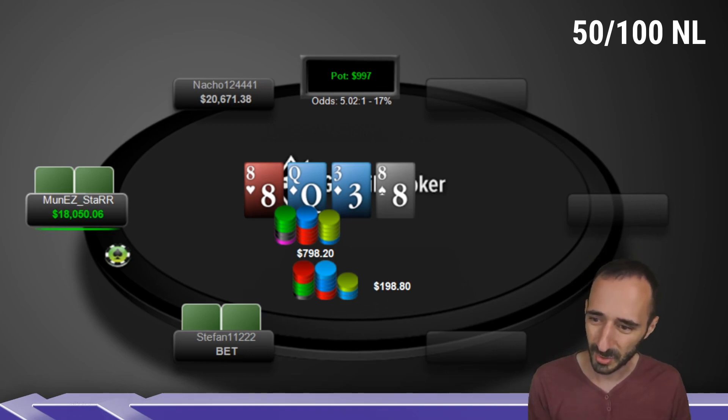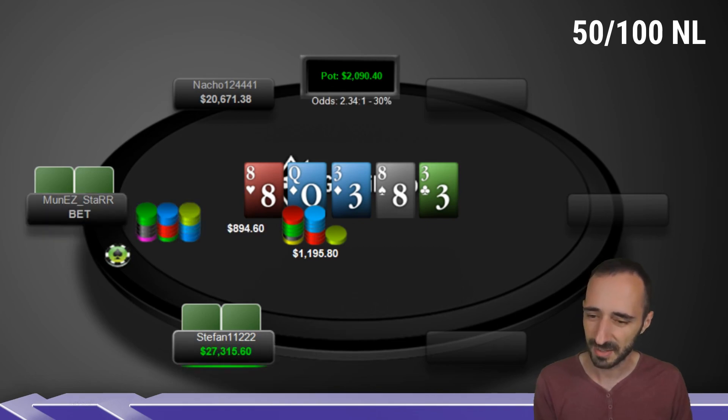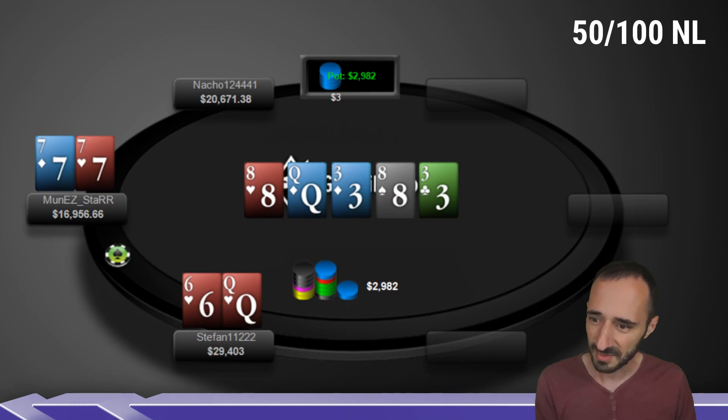Stefan donks — a pro donker. Muniz defends, we get the 3 of clubs on the river, so double-paired board. Stefan checks, Muniz fires out a 75% bet, and Stefan calls. Stefan shows up with queen-6 of hearts. Play makes sense for his hand on every street: called flop, donked small on the turn, checked river. You could also make a case for another small value bet. Muniz actually shows down 7s, which is certainly an altar bluff — actually a very thin value bet. I'm not sure it's even incorrect, given the amount of money in the pot.